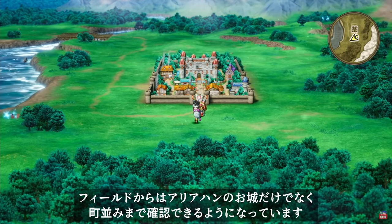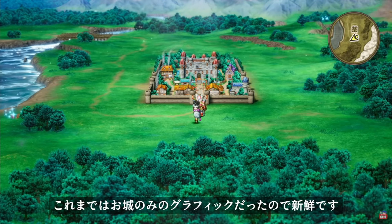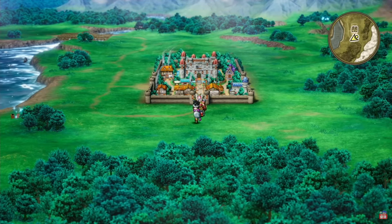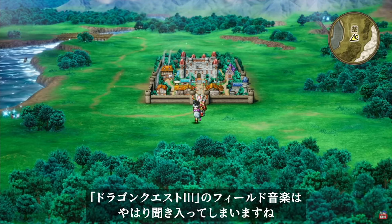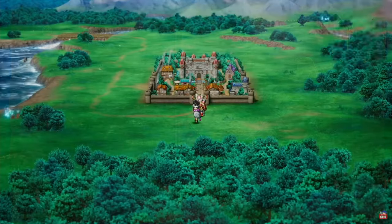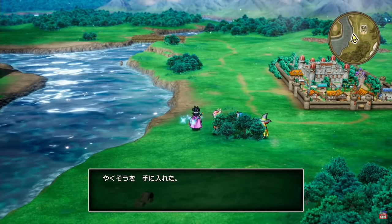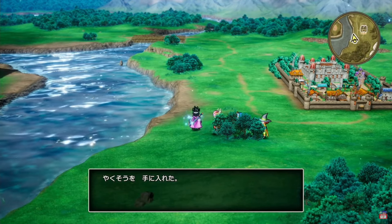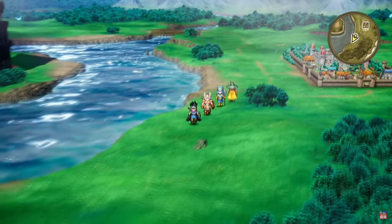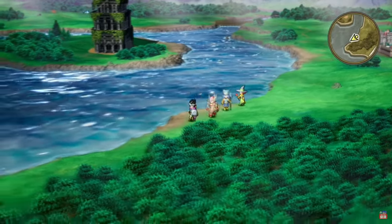Next is the field. From the field you can see not only Aliahan Castle but also the townscape. That looks beautiful. Until now, graphics were only for the castle, so this is very fresh. You can also obtain items by looking at the sparkles you'll find on the screen, and enjoy the field music. There's like a local area map — that's cool. Not too sure what he found there.